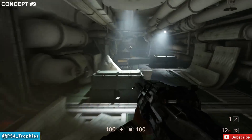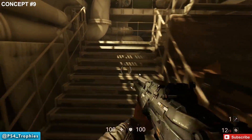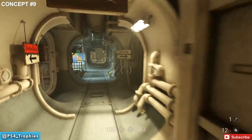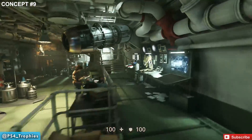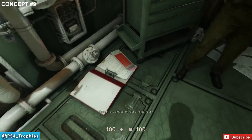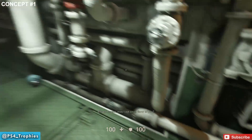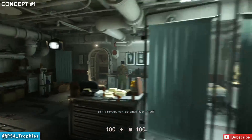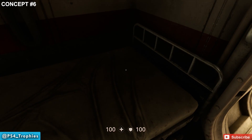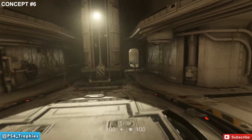Now concept number nine: leave and go back the way you just came, hop over this railing, and head back through Set's lab. Find the stairs in the corner, go up, and to the right on the floor is the concept. Stay up high, exit through the x-ray room, and then just to the left on the bunk is where you get concept number one.